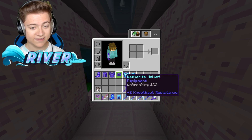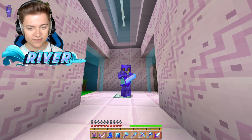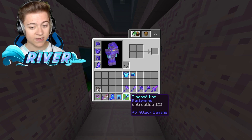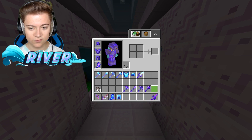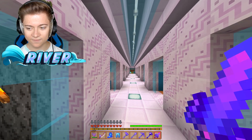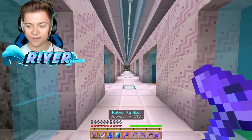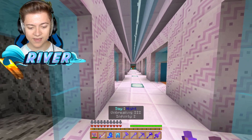Let's take that off and take a look at the Netherite set. This is what the Netherite armor looks like, and the tools for Netherite look amazing as well. We've got the sword in hand, the axe, the pickaxe, the shovel, and lastly the hoe — and wow, that is amazing.